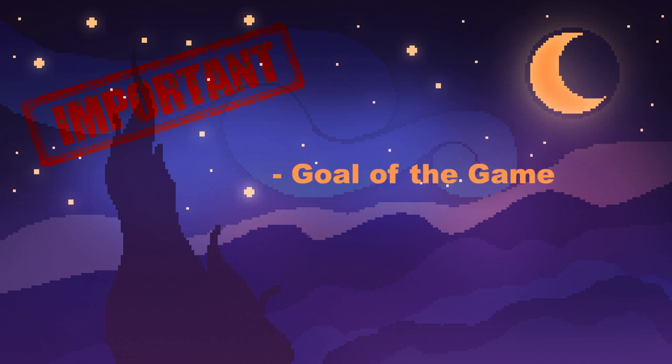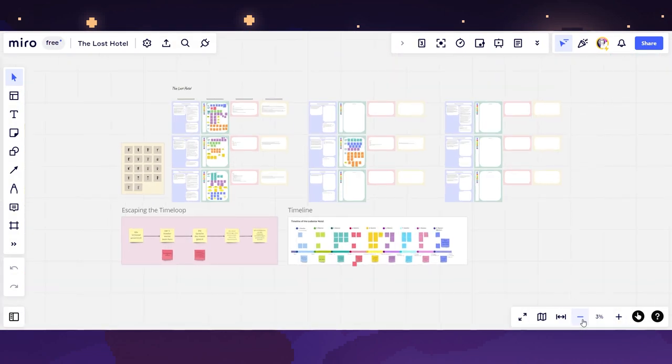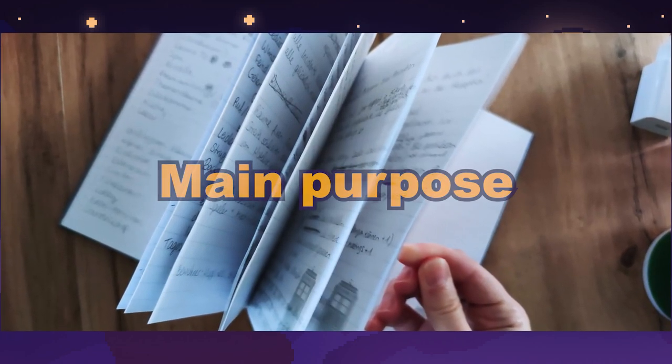The most important thing for me was: what's the goal of the game? Why would people start playing my game and continue playing it? So I roughly outlined the whole story from beginning to end, thinking about what the player's journey should look like, focusing on the idea of a main purpose.